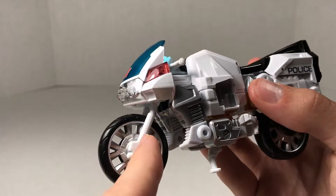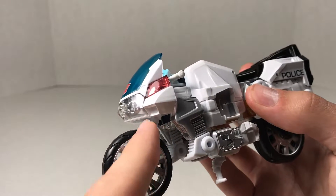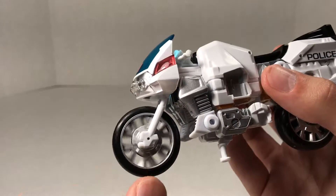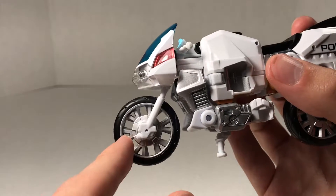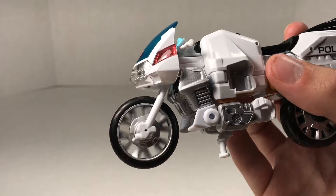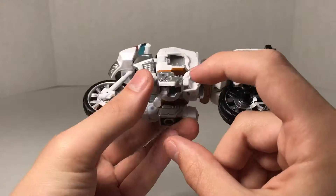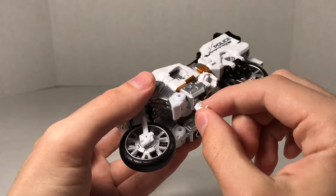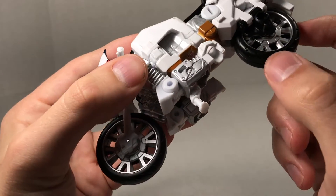I'm not sure what these are called — I'd like to say pistons, but I'm pretty sure that's wrong. The things that hold the front wheel together are just solid white, but the wheel is nice being black with some nice tire molding and silver painted hubcaps or rims. Coming to the side, it gets a little clunky — it's a lot of robot with arms just sticking out, but you do get this very tiny white kickstand.